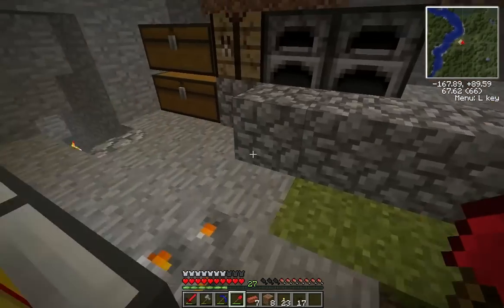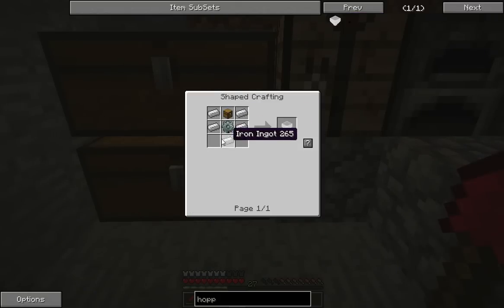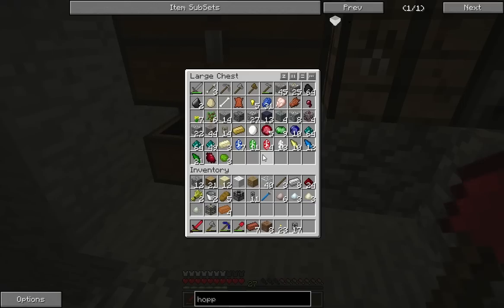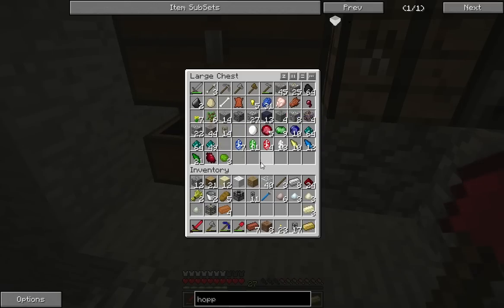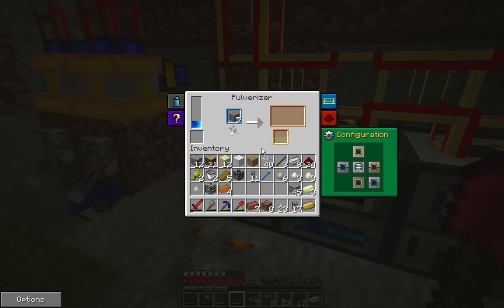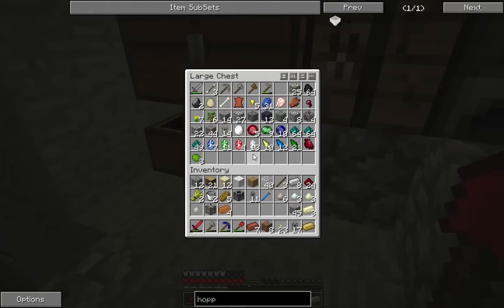I wonder if I even have the resources to make it. This is why resource management is important, because this is just a mess. Let's get some iron smelting here. And the other thing I'm going to need is some gold.